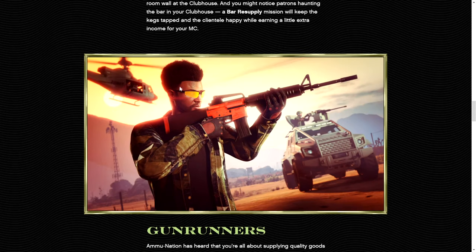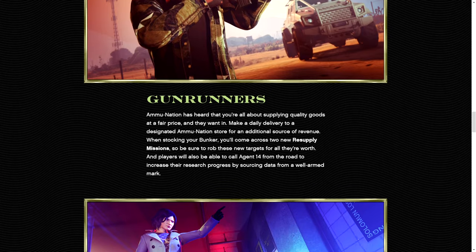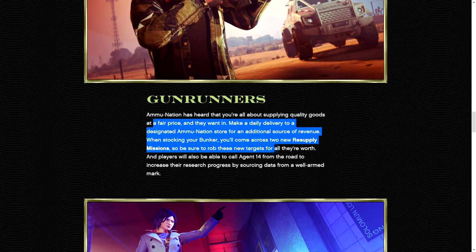This is probably my favorite screenshot so far — we see an M16 assault rifle. This has been in concept in the game since its launch, and we are finally getting it nine years later. Thank God. For Gunrunners, AmiNation wants to make a daily delivery to the designated AmiNation store for an additional source of revenue when stocking your bunker. You'll come across two new resupply missions, so be sure to rob these new targets for all they're worth.